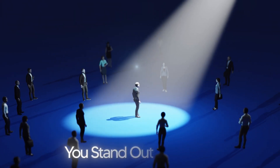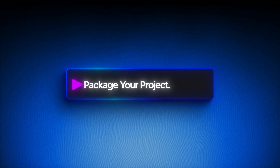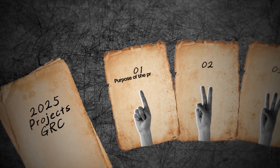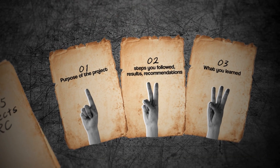When you can demonstrate these projects you stand out immediately. Make sure you package each project with one page covering: the purpose, the steps you followed, the results, the recommendations, and what you learned. This gives recruiters something concrete to share with hiring managers. Imagine going to a recruiter with a portfolio of these documents — they can take that to the hiring manager and say this is the person I think you should interview. Tangible evidence makes a massive difference.